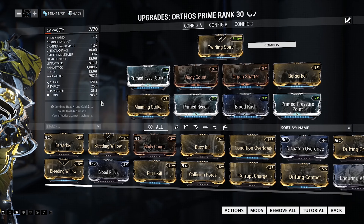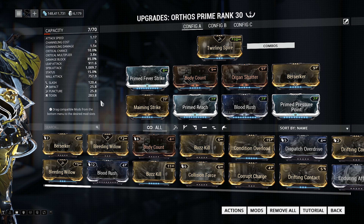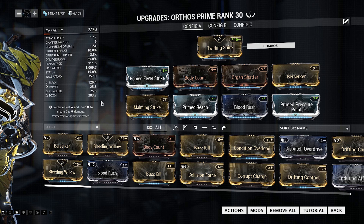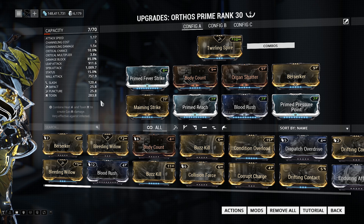We have the Orthos Prime on here with a Maiming Strike build. You can use the build from the stealth videos and you'll still do fine. But you might want to throw on a way to get your health back — like take off Molten Impact for Life Strike or something if you are struggling.